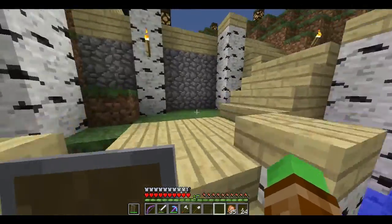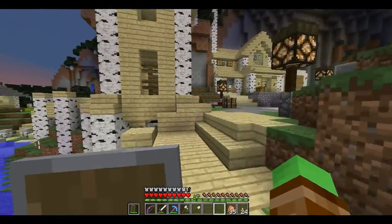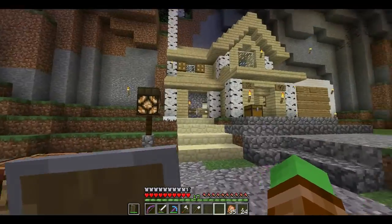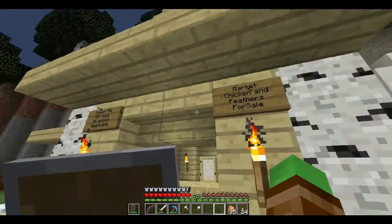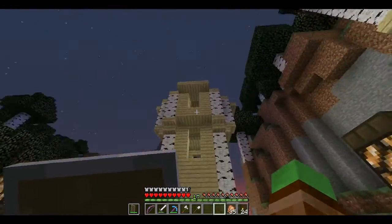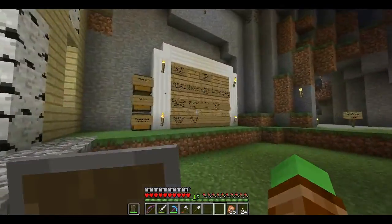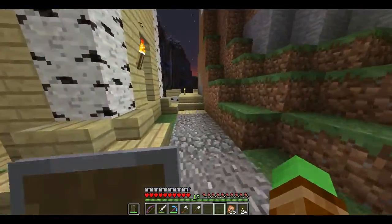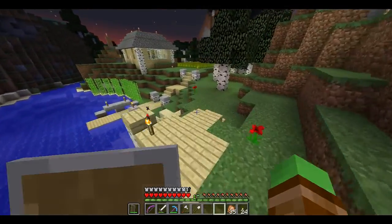So here we are at spawn. Little tiny wheat field. It's getting to be nighttime but oh well. Here is the spawn village. This is Elodin's shack and farmer stand — it's not really a shack anymore; it used to be a shack, but now it's a rather nice house. Here's a little watch tower and the community bulletin board. If we go down over this way, we get to the bunny's house.